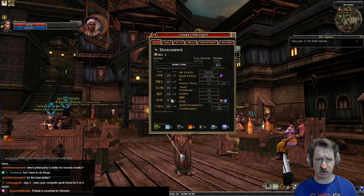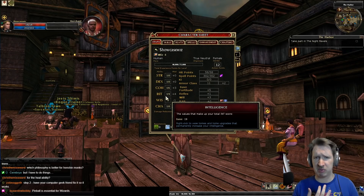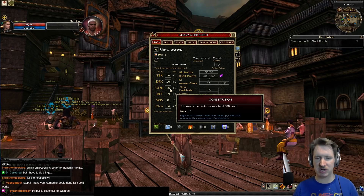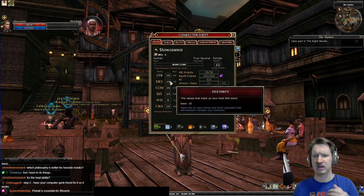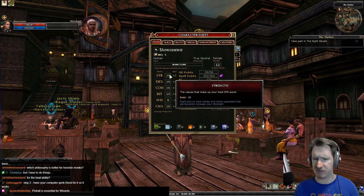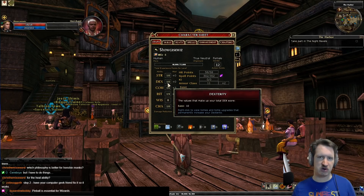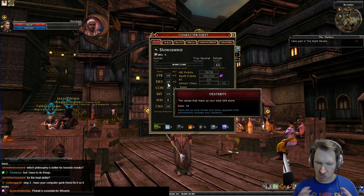The type of stats you need on a wizard is intelligence, as that is your main stat — it feeds into everything. Intelligence increases your spell points, the strength of your spells, and your skills. Outside of intelligence, constitution is important as it increases your hit points. Charisma and wisdom are never a priority. Armor class in this game is pretty easy to come by through magic, so don't worry about dexterity for armor class on your first wizard.